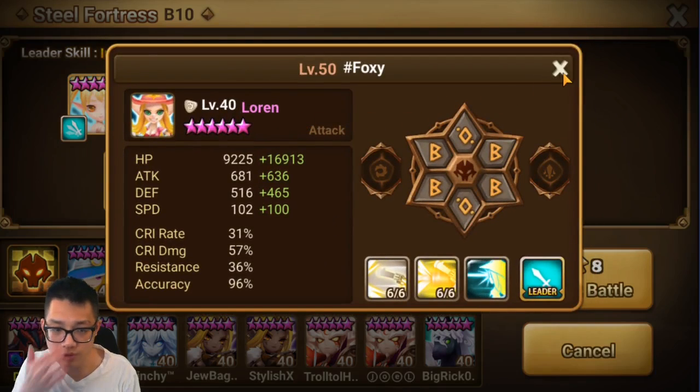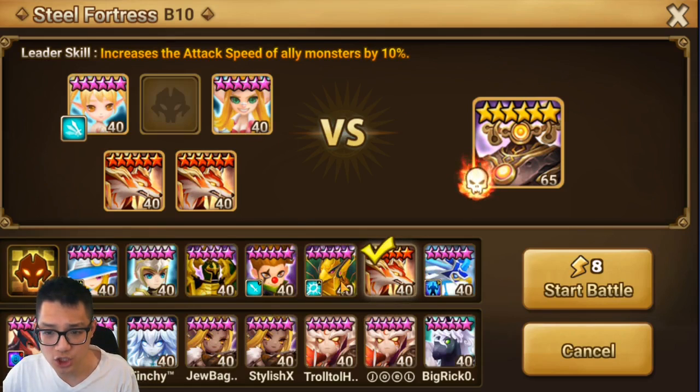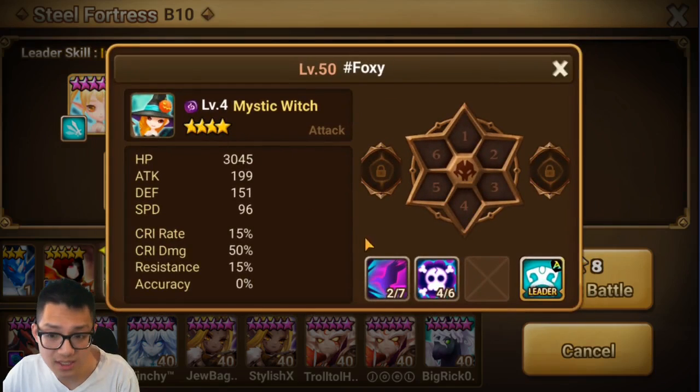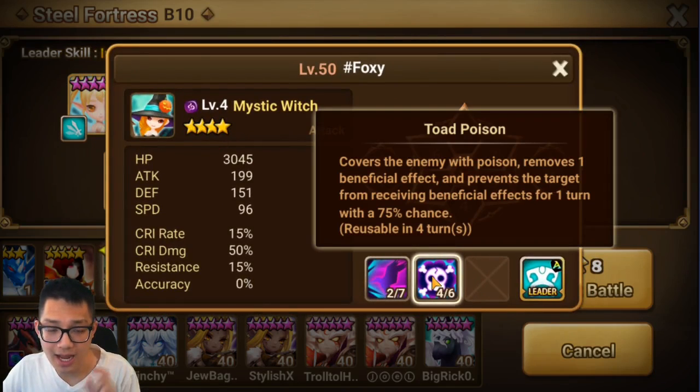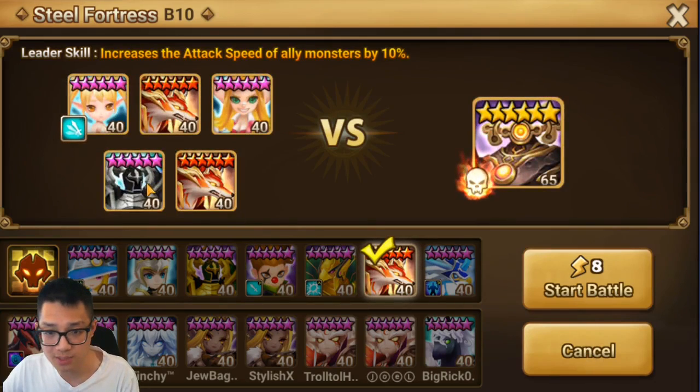Loran goes after Zinc because Zinc should use third skill to block buffs first. It doesn't make sense for Loran to go first, put buffs up, then block them with Zinc — and then your Rauk does no damage. However, if you had a Gina, she's a replacement here. If Gina is not awakened, her Toad Poison skill will always trigger when there's a buff, so with Loran going first to give the boss buffs, Gina's smart AI uses her second skill to remove them.